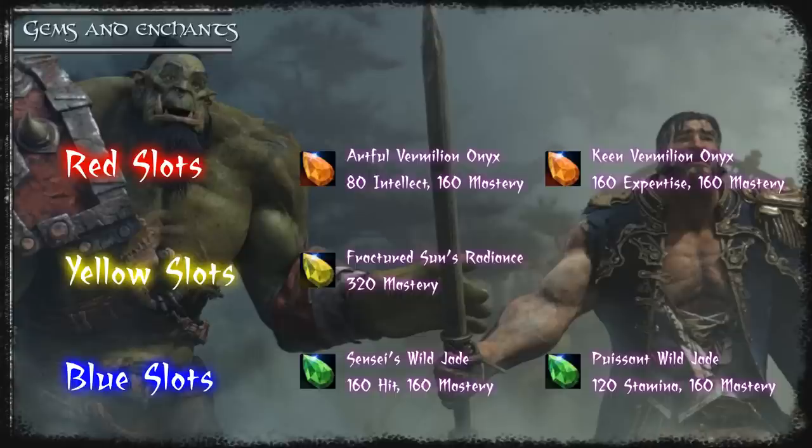The best gems to use in red slots are the expertise and mastery gems, but only if that allows you to reforge out of hit into mastery elsewhere on your gear. You're effectively giving yourself more mastery overall. If you're over the hit cap obviously you won't be using these gems.